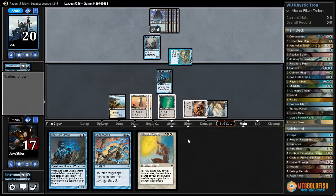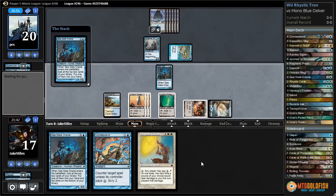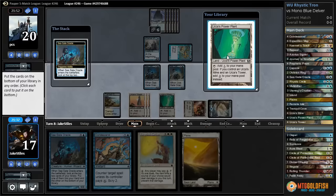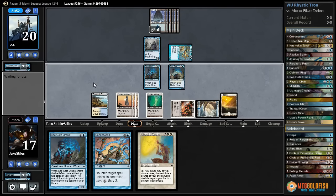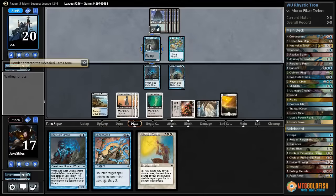We're going to take one from the Cloud of Fairies in the air. Our opponent is hitting all their land drops and passing the turn each turn. So I'm going to go ahead and go for a Seagate Oracle here. Our opponent might have a Counterspell, but we can always Condescend it back. We have a choice between a Tron land and a Plains — I'll take the Plains to try to resolve Rhystic Circle. Actually, I take that back. I want to leave up Condescend when I cast my next spell, so I'm going to pass the turn.